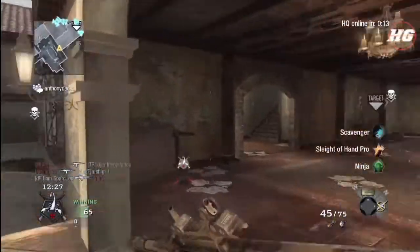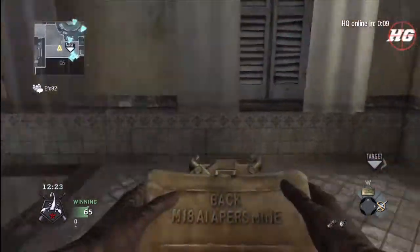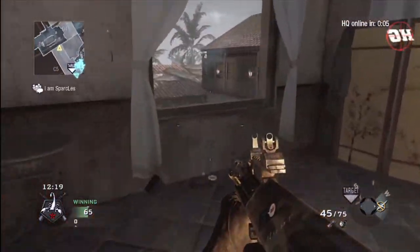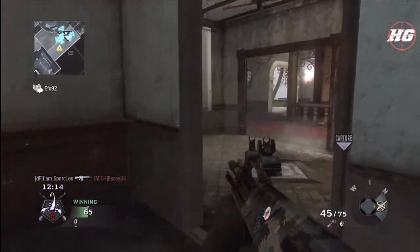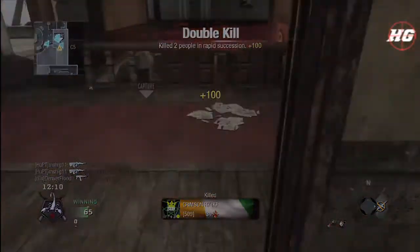This last clip is just another example of using the Claymore correctly. I come up here and place the Claymore up top, then go to this room and look out the window because I know the enemies are coming from this general direction. Then I hear footsteps and my Claymore goes off, so I come around ready to fire and get a nice double spray. Bam, said the lady.